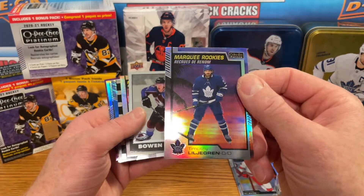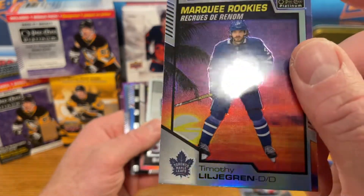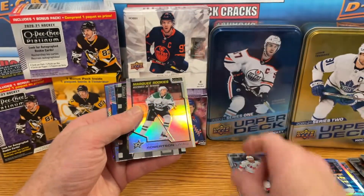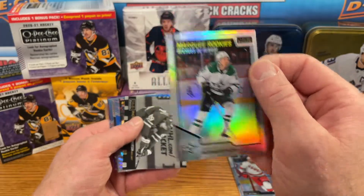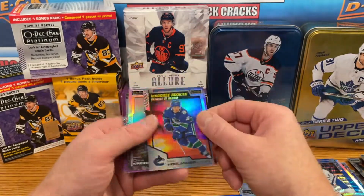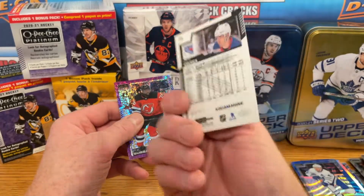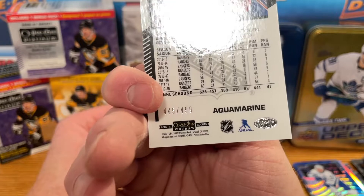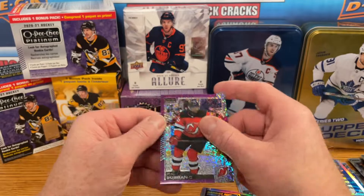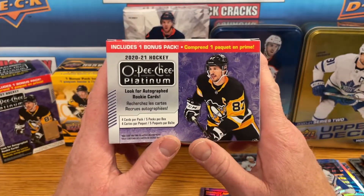Quick review of some highlights: Timothy Lilligren sunset — there are surface scratches right out of the pack. Bowen Byram marquee rookie, Jason Robertson rainbow — that's a nice card. Photo driven for Nick Robertson, Shane Bowers blue surge, Niels Hoglander sunset, and two numbered cards: Chris Kreider Aquamarine 445 of 499, and PK Subban violet pixels 33 of 399. That will conclude this break for 2021 OP Platinum two-blaster break.